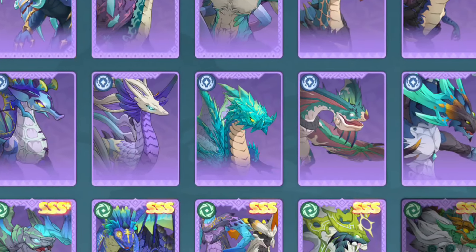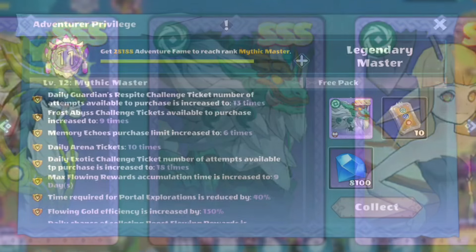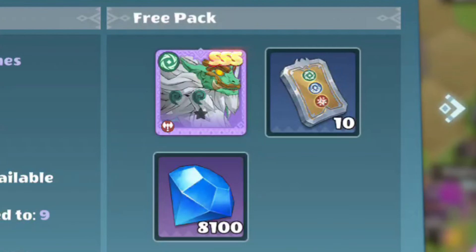Many of us are well aware of the trials and tribulations required to obtain the elusive dragon Beyond. Easily unlockable by reaching VIP 12, but let's be honest, most of us don't got time for that.